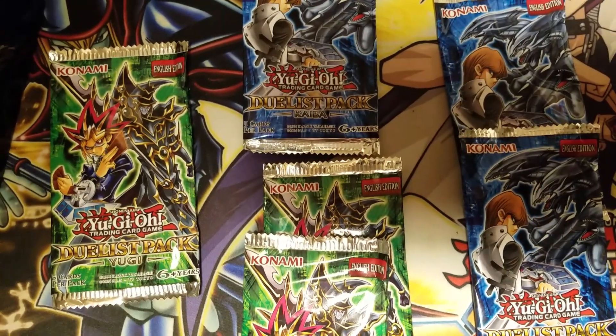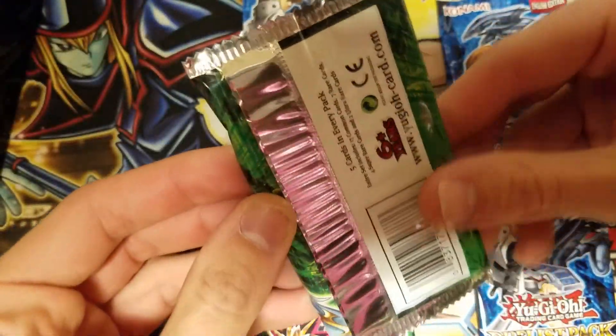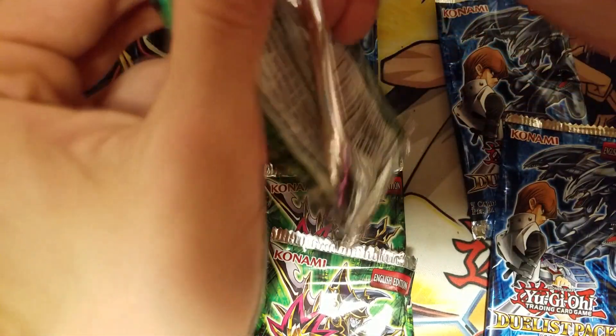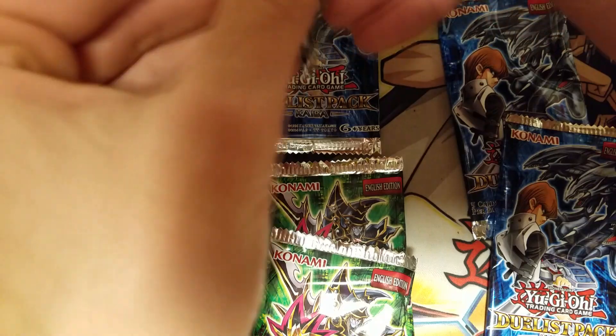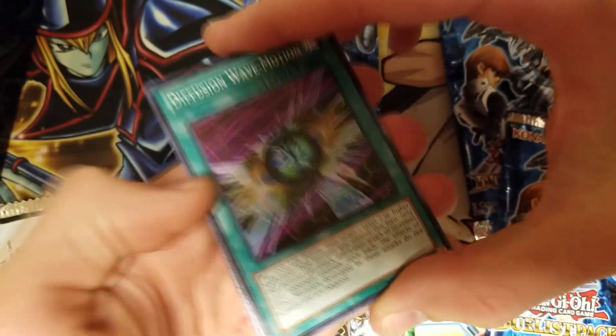Obviously it makes sense to open up the Yugi that was the heaviest first, and see of course if our scaling was correct — that this was the heaviest out of all of them and the most likely to have a holo. So we're going to crack this guy open and see how we do, see if we're right.